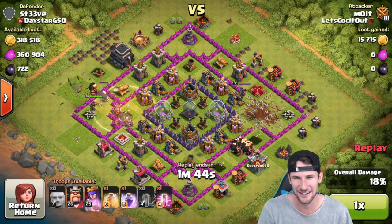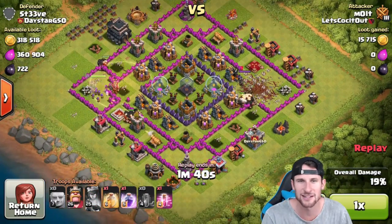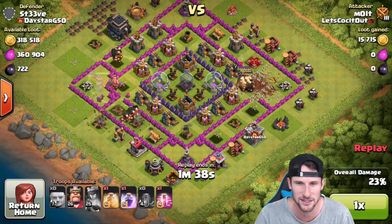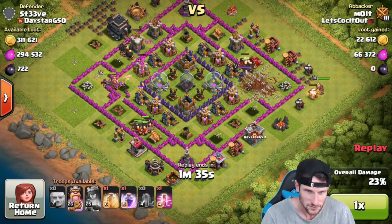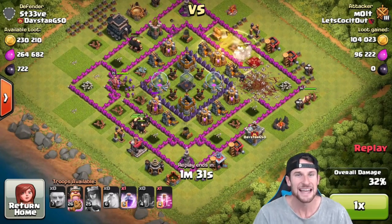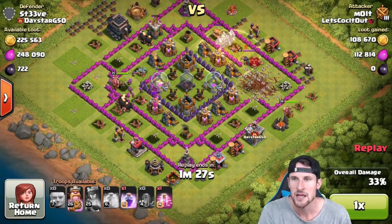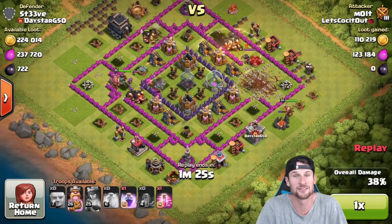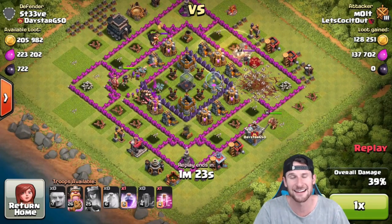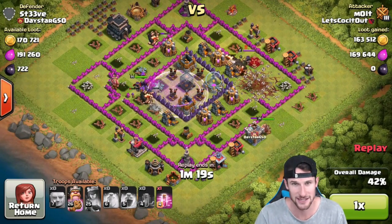I need to charge my phone even though it's plugged in. The giants are working their way around slowly. We've got our king, we've got our queen in there — actually the king's just going in now. It looks like this guy had everything boosted but didn't log on to collect after the boost, so all of his loot is sitting in the middle trying to be protected, and it's doing absolutely nothing.